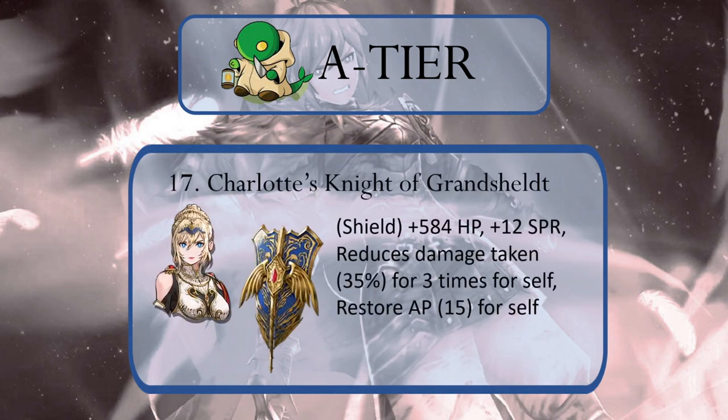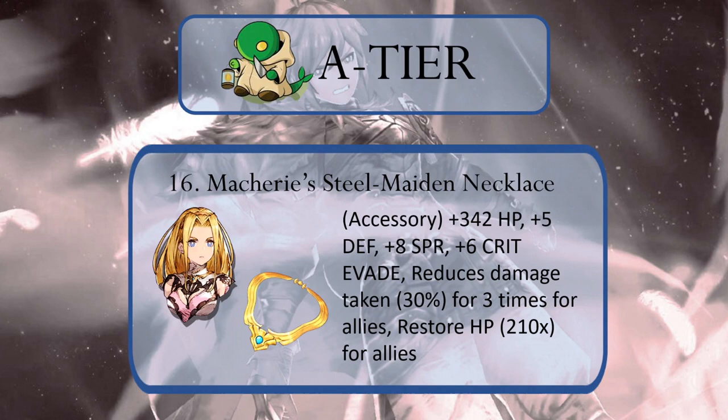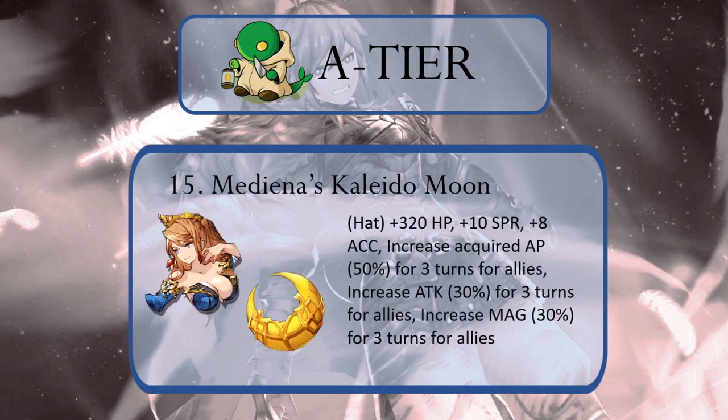Charlotte's Knight of Grandsheil's Shield reduces damage taken — whether physical, magical, or otherwise — and restores AP to the wearer, giving it a combination of incredibly useful abilities along with significant HP and spirit gains. At number 16 we have Masha Rhee's Steel Maidens Necklace. In our first TMR rankings video, we ranked it really low and got more backlash than Final Fantasy II's lackluster ending. But as usual, all of you smart Moogles out there were right — it essentially provides all surrounding allies with a stronger Protect and Shell effect for three turns and recovers a ton of lost HP. It's pretty OP. Rounding out our Tonberry A tier is Medina's Kaleido Moon at number 15 — boosting surrounding allies' attack, magic, and acquired AP is fairly self-explanatory as to why it's one of the best TMRs in the game.